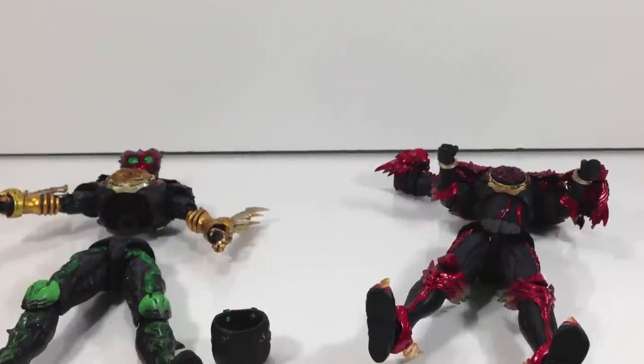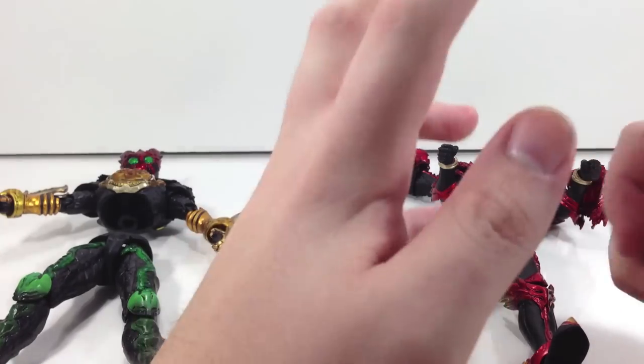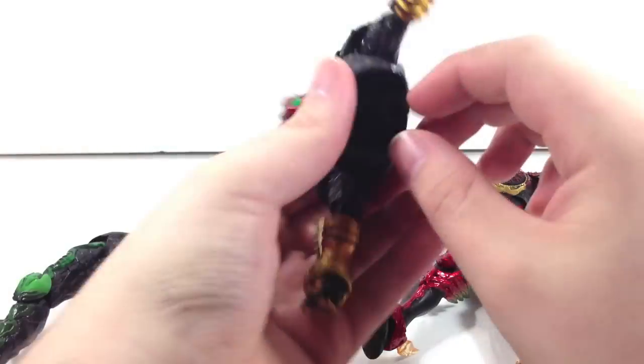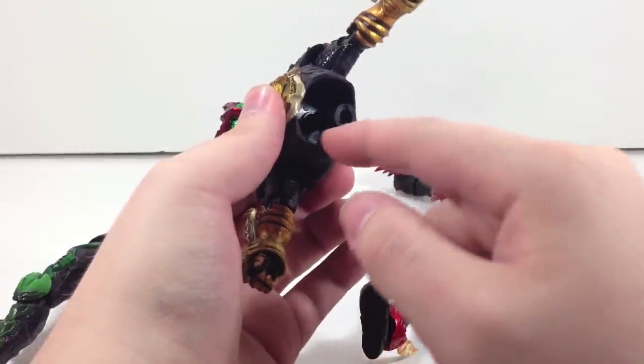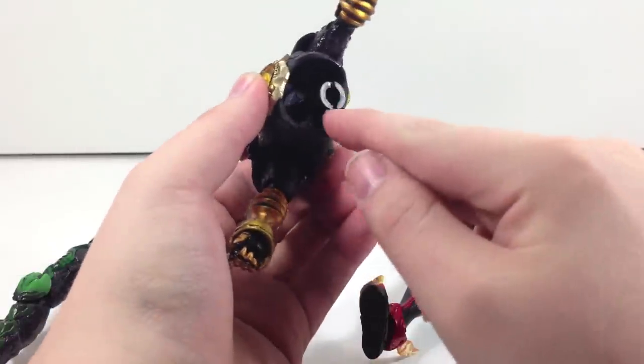Here we have a fully dismantled TaToBa and Tajador. One thing I do want to point out — I can't show it just because of the way I put everything back. But inside of the TaToBa chest cavity there is a double-sided ball joint, with one side being larger and one being smaller. The smaller one connects to the black cylinder right here, and the larger one connects inside the chest cavity.